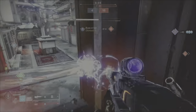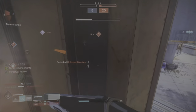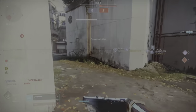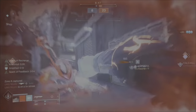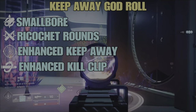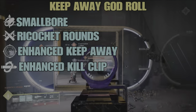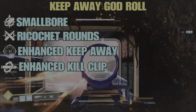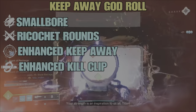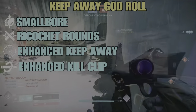Now let's get into both god rolls. Both options will have a Range masterwork. For God Roll #1, line one is Small Bore — plus 7 to range, plus 7 to stability. Line two is Ricochet Rounds — rounds ricochet off hard surfaces, plus 5 to range, plus 10 to stability. Line three is Enhanced Keep Away — significantly increases reload, range, and accuracy when no combatants are in close proximity. If no enemies are within 15 meters, it grants plus 12 range, plus 32 reload speed, and narrows the accuracy cone by 7.5%.